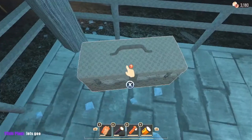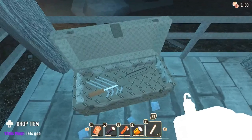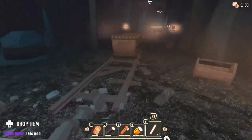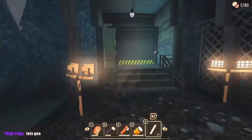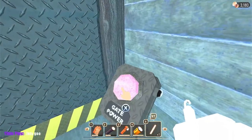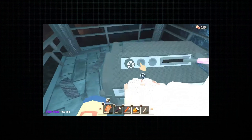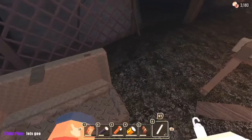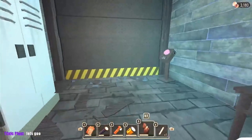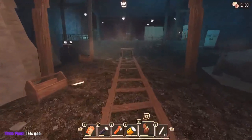Here we go. So what do we have here — a lockpick, a glow stick, a band-aid. I'm assuming that's all we can take. We have a mine cart — can we ride this? Nope. We probably have to open that. Can't do anything with that yet. Oh, I need a fuse or something. I don't know exactly what I need.